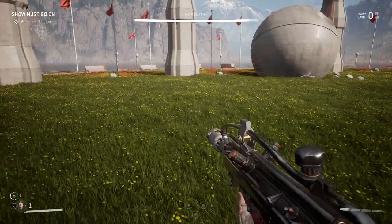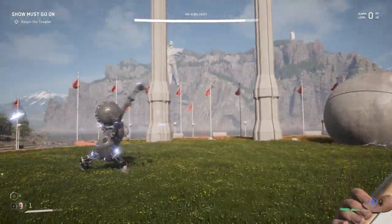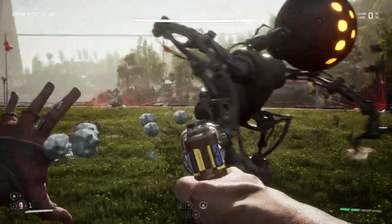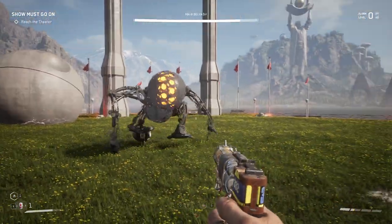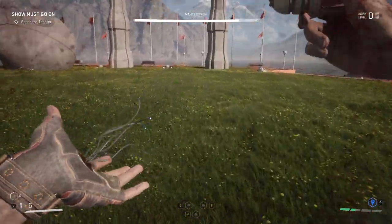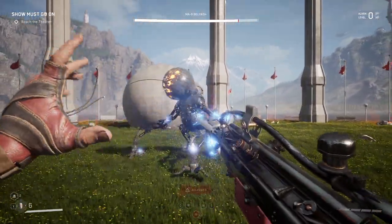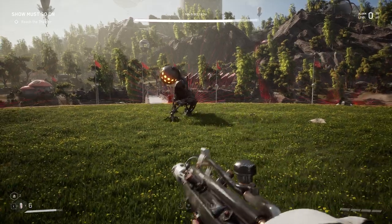We did some hefty damage. He's going to jump at us — that was the electrical damage we did. Here you can see what he is resistant to. He does the throw thing, so for this boss fight he does jumping at you, which you can dodge. He also does rings of fire, similar to the other one.